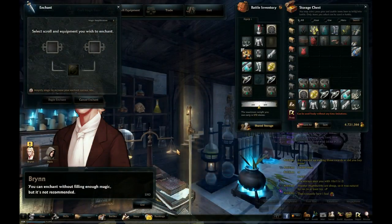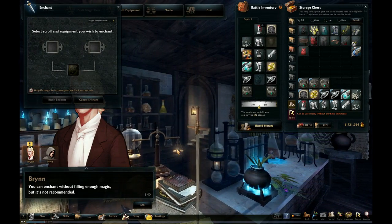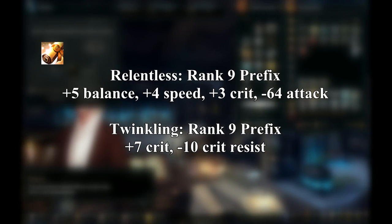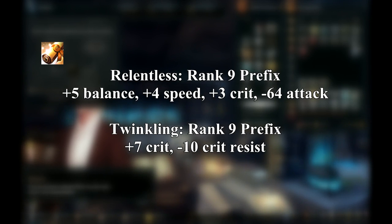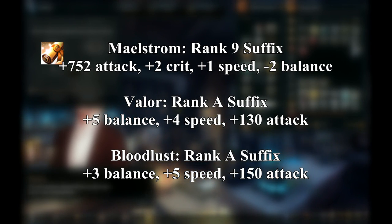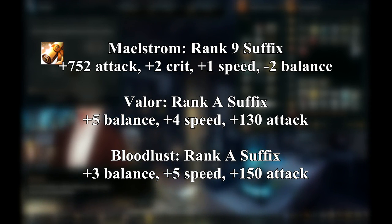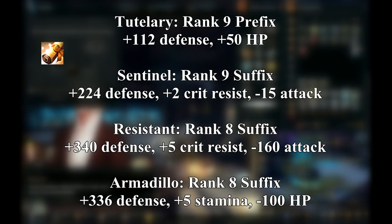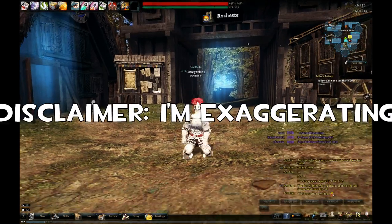A quick recap on enchanting: each gear piece can take two enchants — one prefix and one suffix. Rank A scrolls and below don't break your gear on failure; rank 9 and above can. For Twin Sword prefixes, you've got Relentless and Twinkling — both rank 9 scrolls. Relentless is usually preferred since it gives balance, speed, and crit; Twinkling is good if you only need crit. For Twin Sword suffixes: Maelstrom at rank 9 gives huge attack and a little crit. Valor and Bloodlust are rank A scrolls focusing on speed and balance with a little attack. If you have less than 18k attack, use Maelstrom; more than that, go Valor or Bloodlust. Heavy and plate armor only get defense-boosting enchants, which you don't need as much if you're playing Sword Land properly.